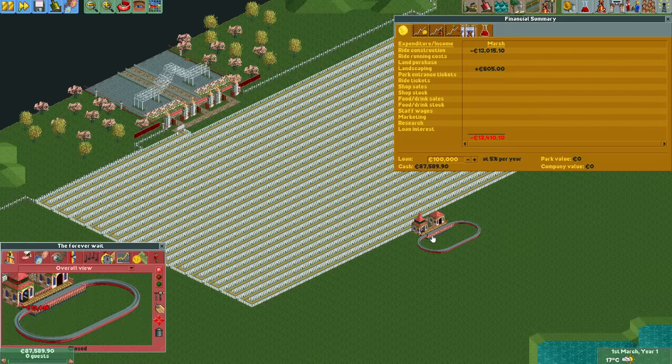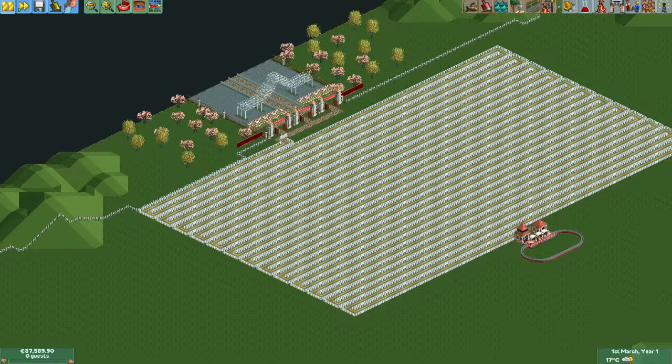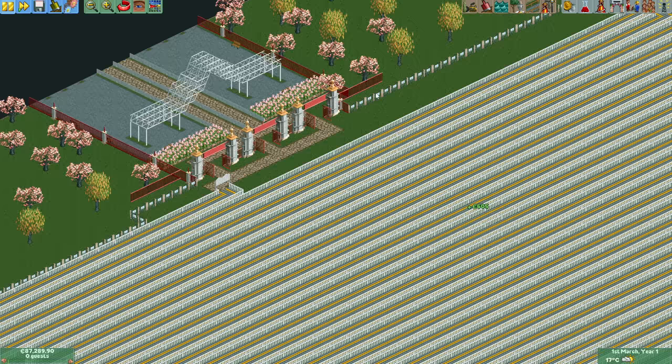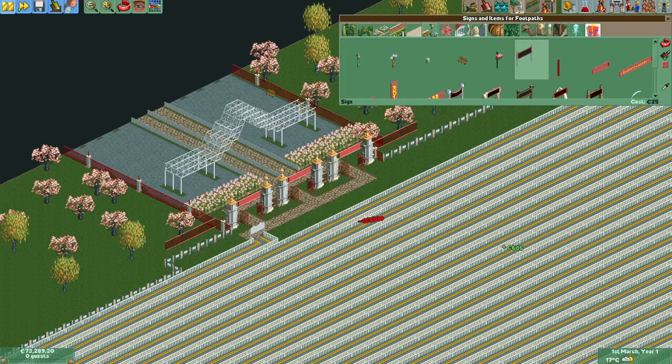This is followed by a burger stall so that we can now run all advertisements for 12 weeks. Less than a second of in-game time has passed and we already have a ride, a burger stall, and our advertisements running. To prevent the incoming guests from leaving in case they cannot join the queue for the monorail immediately, it is a good idea to build some no-entry signs in front of the park entrances.